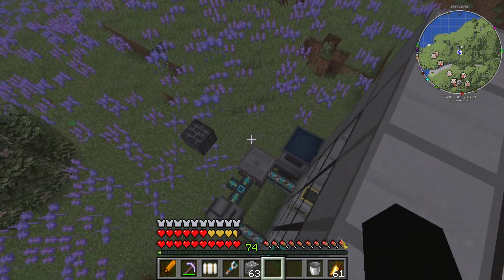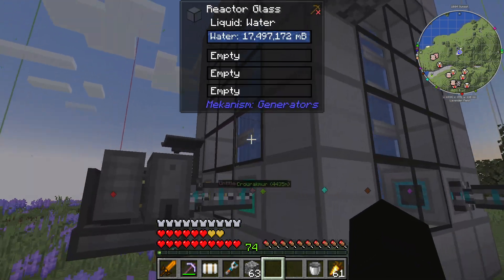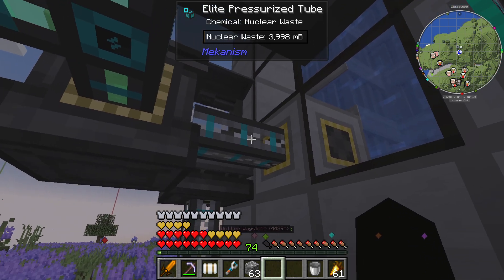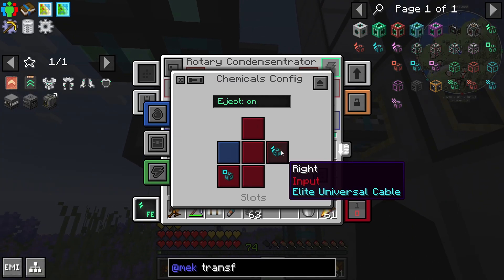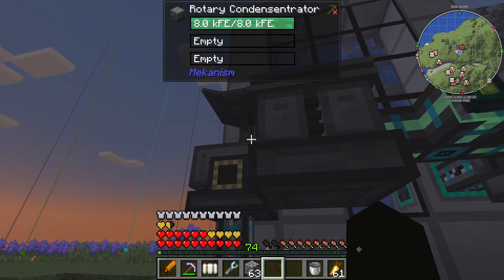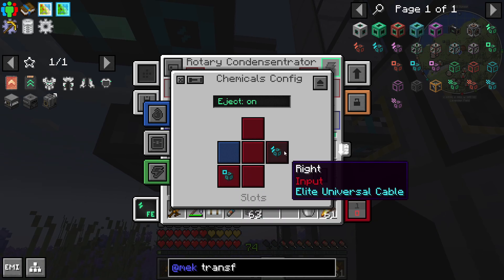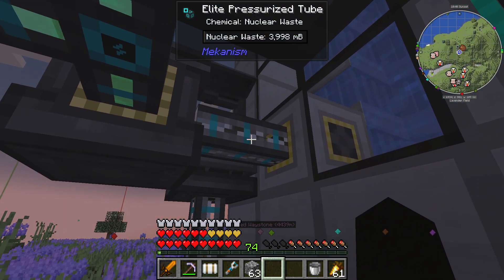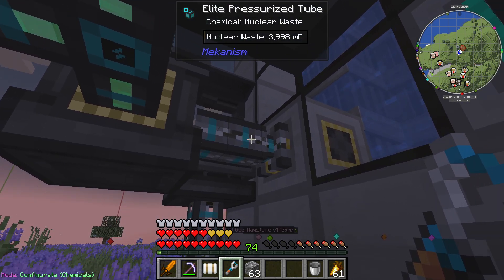I've got lots and lots of things to do so I'm not too worried about it even if it takes a few days to go away. Now I'm curious - the waste is in the tube. Why is it saying there's two tubes connected? It's because this isn't on pull. But it's in there so it didn't need to be on pull.